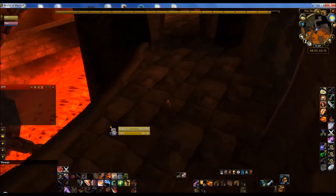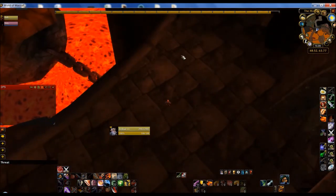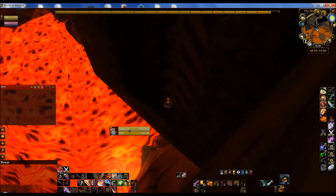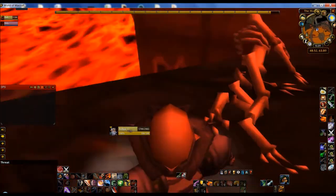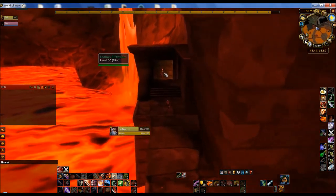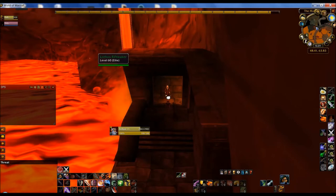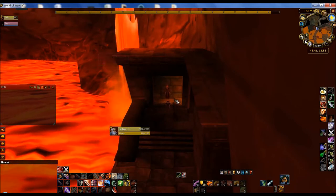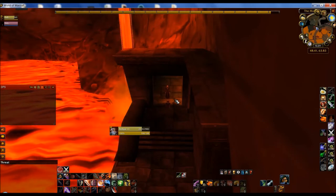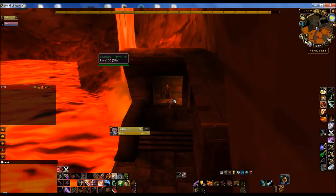I don't have any Fire Protection potions. Last time I got down to very low health but it wasn't too bad overall. The quest itself comes from Lothos Riftwalker — not Lothar, Lothos Riftwalker. He gives you the Attunement to the Core quest. You need to get to the end of BRD where there's a Core Fragment — a big spiky thing. You select it, come back to him, hand it in, and that's your Core Attunement done.